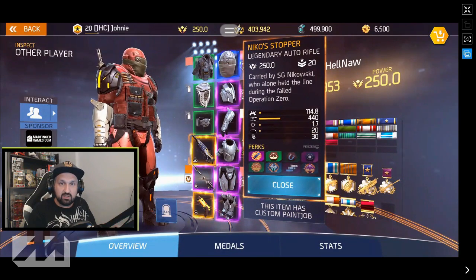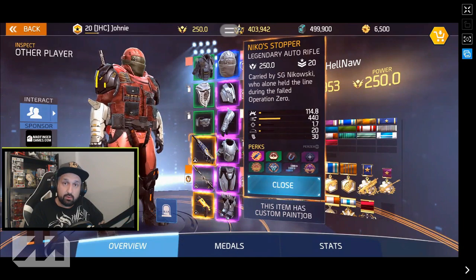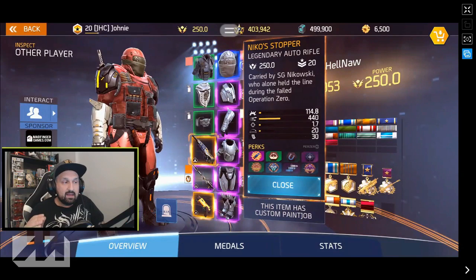I told you guys yesterday we would start seeing these legendaries, and now they're starting to drop. Niko's Stopper, the new legendary auto rifle — so that confirms it. We now know there is a legendary auto rifle and it drops from the Blade Dancer. Watch out though, there may be a bug.